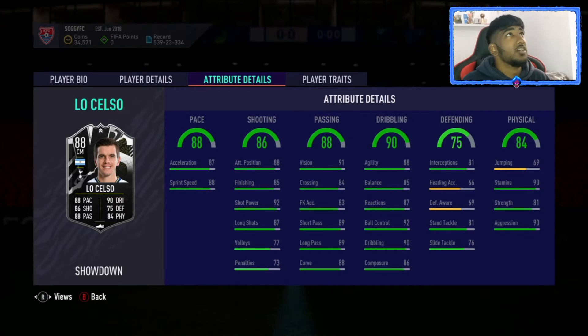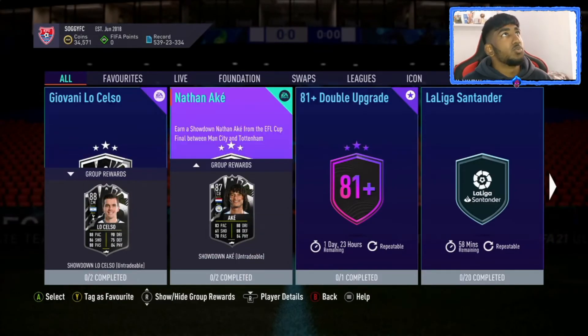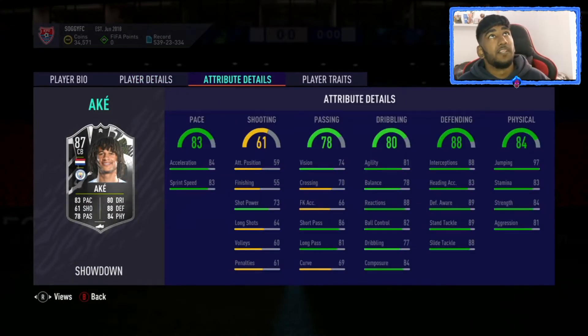He goes up to a 90 which isn't bad, but maybe if he had better defending you could play him at CDM. At this stage, not many people are going to be doing this, especially since you need two squads. Nathan Ake is one that people are going to be doing just because he is an OP center back, and this is his first upgrade in ages.